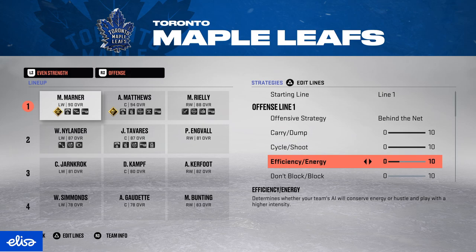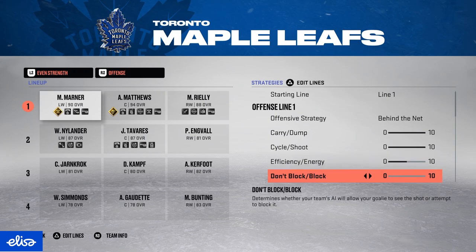The efficiency/energy slider is the most important slider — it affects your game everywhere on the ice. It determines how much energy your players spend, how much your AIs hustle, how much they skate full speed. If you have it at maximum, your players will hustle without the puck more. Maximum energy slider is best for offense — you're most unpredictable — but your lines get dead tired right away.